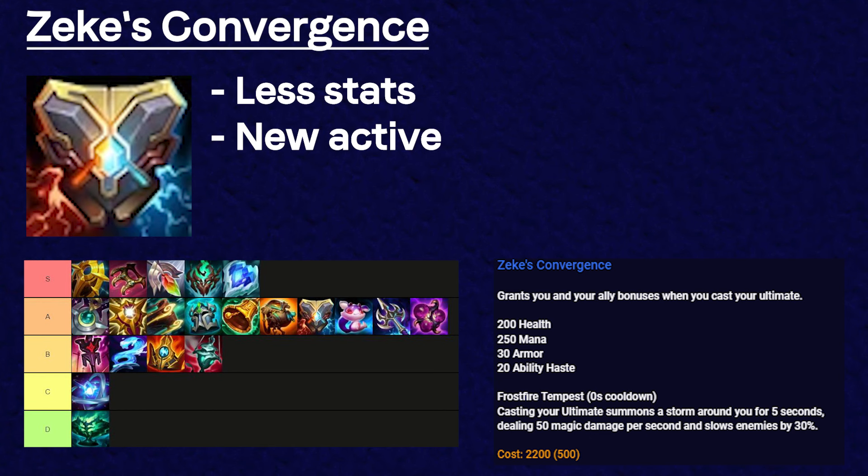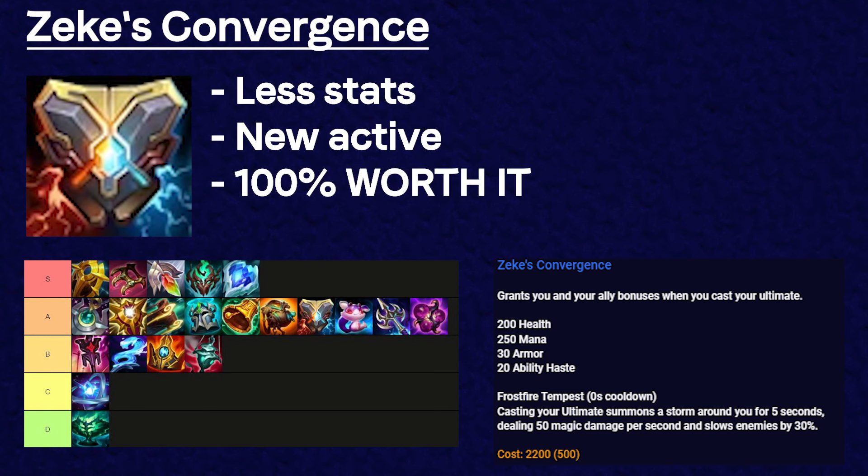Zeke's got a big change in that it lost 15 armor and 5 ability haste, but the active was changed so that now when you cast your ult, you summon a storm for 5 seconds that deals 50 magic damage per second and slows enemies by 30%. Even though it lost a good amount of stats, I think this new active is worth it because now you don't have to rely on your teammates to utilize the item well, and it works with a lot of support champion kits. It feels a lot more impactful.